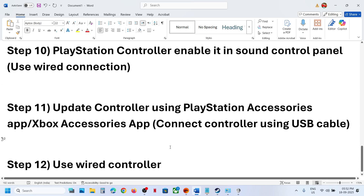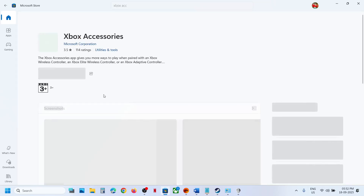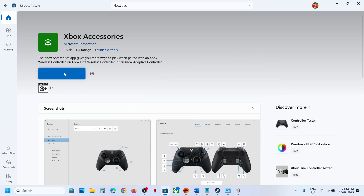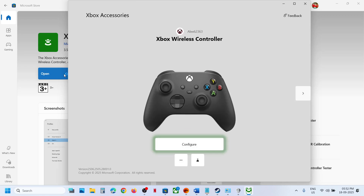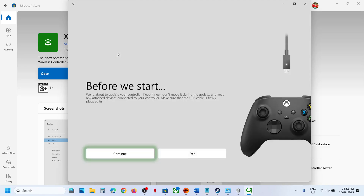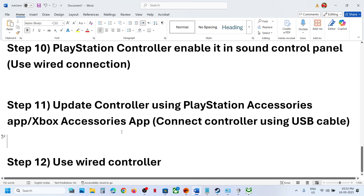The next step is to update your controller using the Xbox Accessories app or PlayStation Accessories app. For Xbox controllers, open the Microsoft Store, search for 'Xbox Accessories', install it if needed, and launch it. Connect your controller using a wired USB cable. Once detected, click the three dots for more options — if an update is available, click Update, then Continue, and let the update complete. Then launch the game and check.